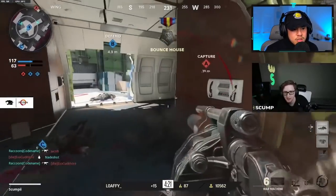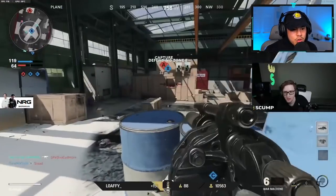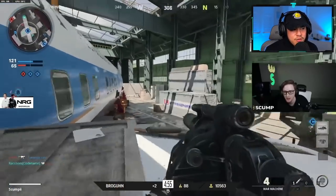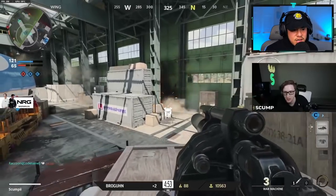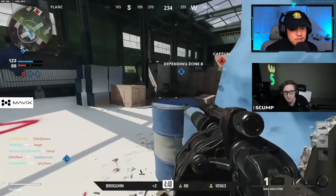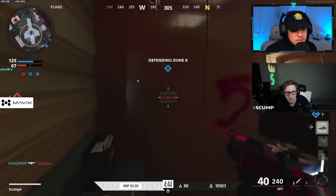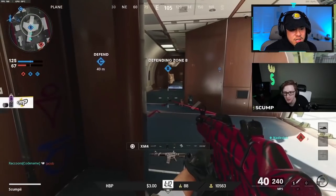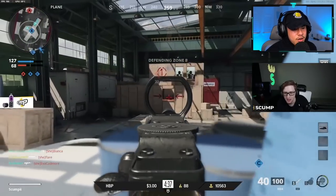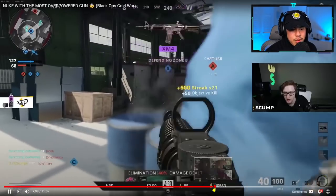He's on a 17-kill streak now, aware that teammates have died in certain parts of the map, so he directs his attention in those directions. He momentarily steps out of the plane and retreats — even with a War Machine he doesn't want to risk dying off his streak. He sees a guy coming around a corner and takes him out easily. He's now on 20 kills, staying within cover rather than dropping down and risking getting shot.